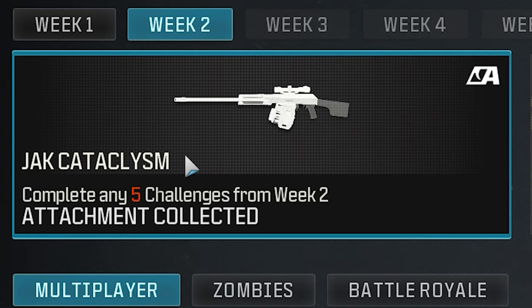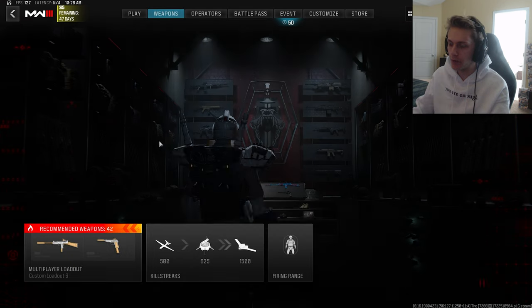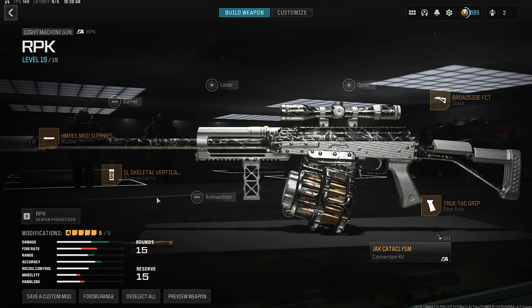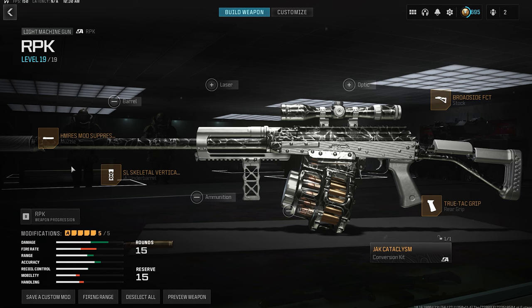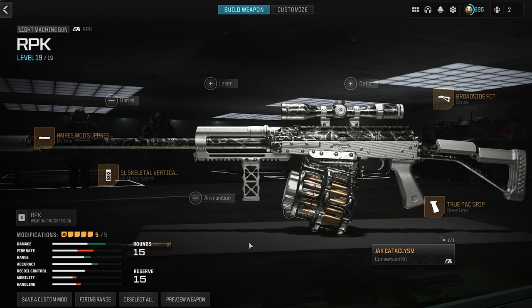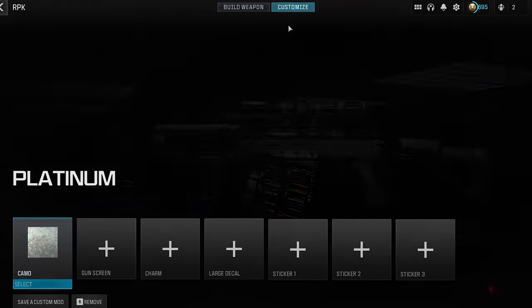I'm looking at the Jack Cataclysm — it's the conversion kit for the RPK that turns it into a Barrett 50 cal sniper rifle. I haven't used it before, but this is what we're going with today. The build is: HM Res Mod suppressor, SL Skeletal vertical grip, True Tech grip, Broadside FCT stock, and the Jack conversion kit.